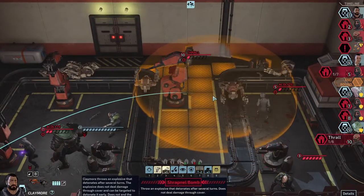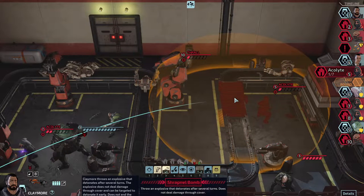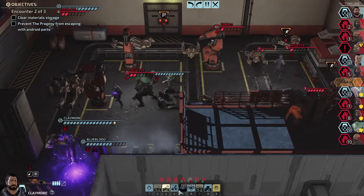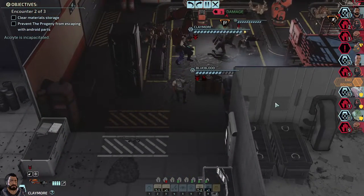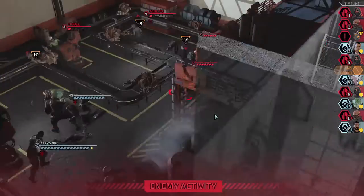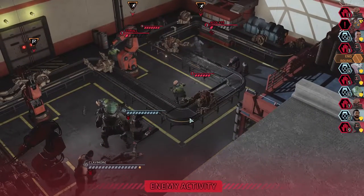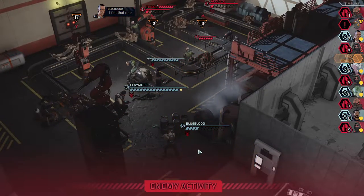Drop this strat bomb — we can drop it right there to take out that number 10 unit. We could take out the number five dude with it too. Let's go for that — it might take out number 10 because it looks like it's in the bubble, it's just not showing that it's going to take damage. Use subdue from this angle on number seven. That means we get Blue Blood's turn. They do have a ton of acolytes now. Oh, that was the end of his turn.